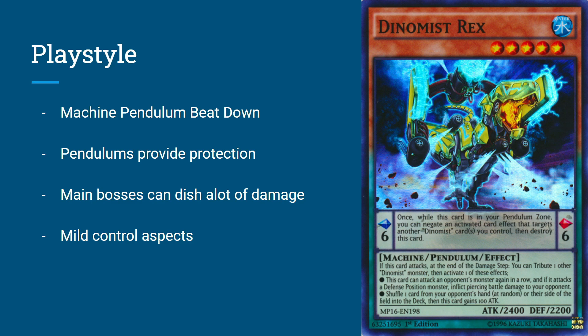Dinomists are a beat-down control deck — I know that's a weird oxymoron, but it makes sense as you play the deck. The deck was more of a control deck back in the day, but it's now really got to focus on that beat-down effort because they can't make full use of the back row. Dinomists have a lot of continuous spells and traps — their continuous trap is integral to their strategy, and their continuous spell is just flat-out amazing for the archetype, especially for Master Rule 4. They are very susceptible to getting clogged up in the back row ever since Pendulums got moved there.